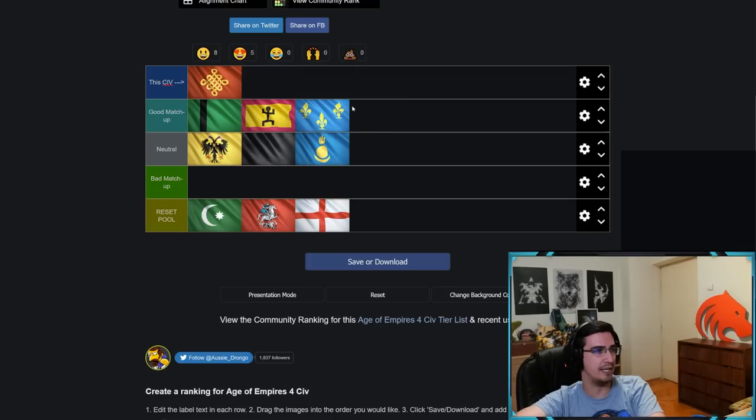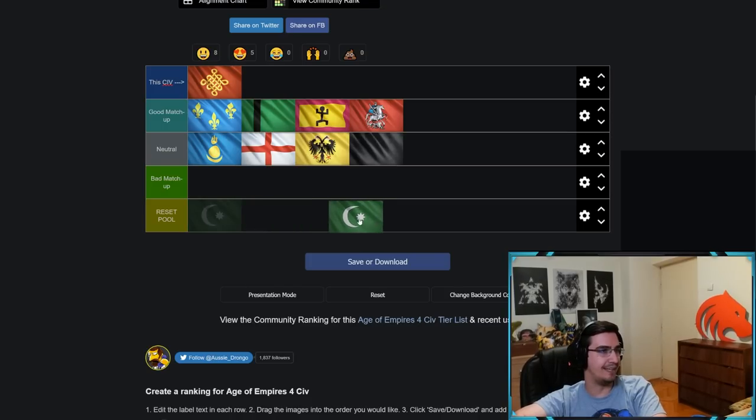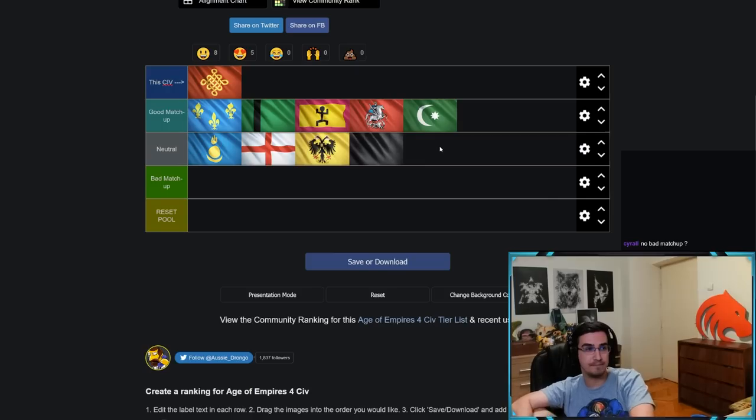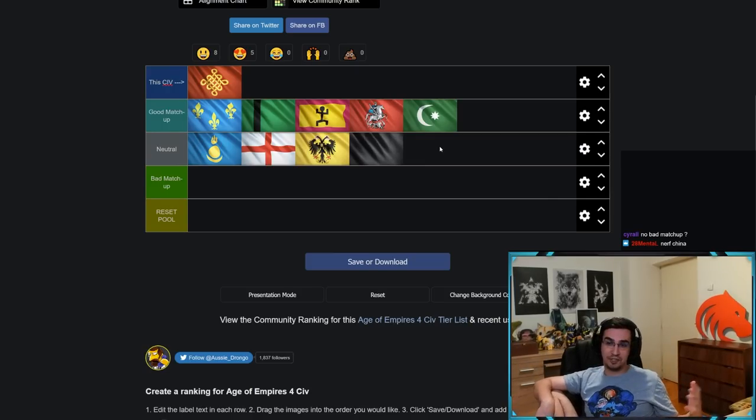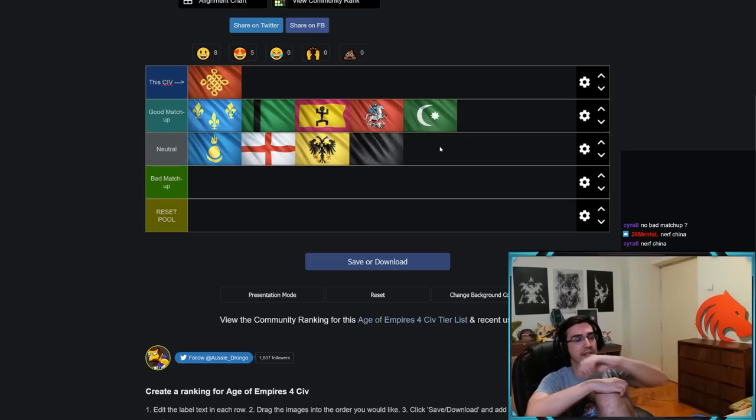China: Abbasid is neutral, Mongol is neutral, French is a good matchup for China, English is neutral, Rus is very good for China. The last one — China versus Ottoman — I don't think this is even neutral; I think this is a good matchup for China.